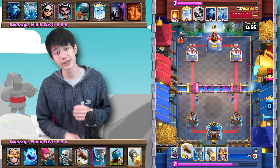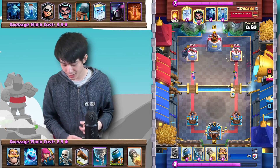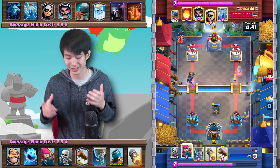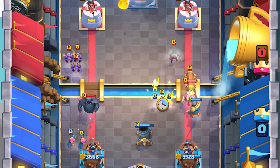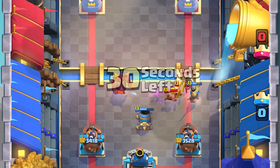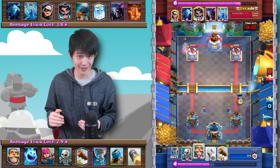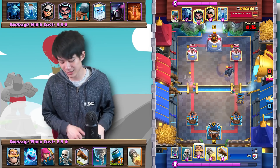With 60 seconds left, the opponent is going to begin building up a much bigger push for Aaron to defend. Aaron gets some chip damage with Archers and Ice Spirit, but he's going to have to really defend this huge push. He Fireballs out the Archers, and we native the PEKKA to a Mortar. The Mortar is very important in defending these Bridge Spam pushes — simply because you cannot let the Battle Ram connect onto the tower, and you need a building to distract it. Playing that Mortar in the center is very important.